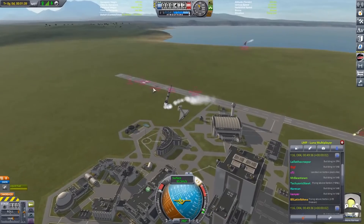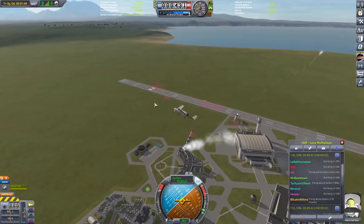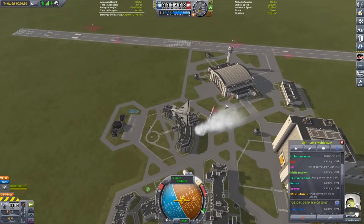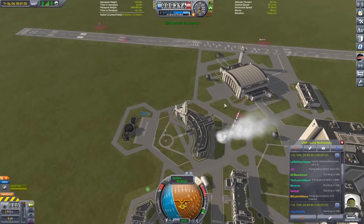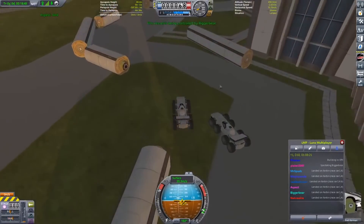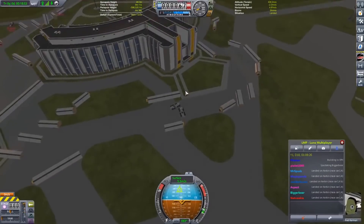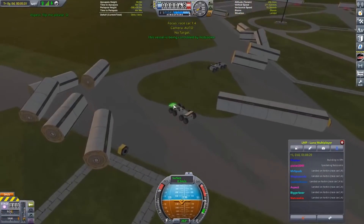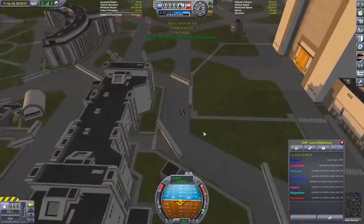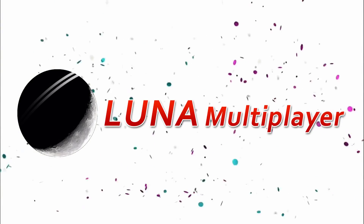While Luna Multiplayer is an absolutely amazing mod, it does have some issues. If you are playing with people far away, the lag can sometimes be really bad, and the mod struggles when you have more than eight or nine people on the server. Robotic parts sometimes won't look right either. But those issues are almost completely overshadowed by the fact that this mod literally adds multiplayer to a game that doesn't have it. I have legitimately never seen this happen before. The fact that these developers have made a functioning multiplayer that is fairly easy to use — where you can fly with, crash into, and share craft with friends — honestly blows my mind. For that reason, I believe Luna Multiplayer is the best mod for Kerbal Space Program.